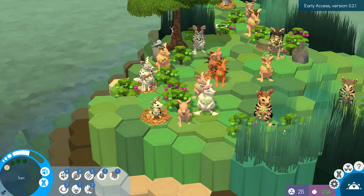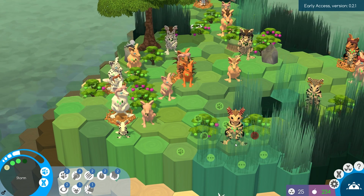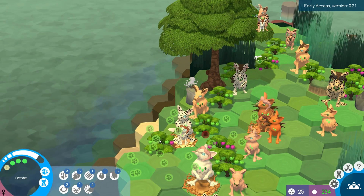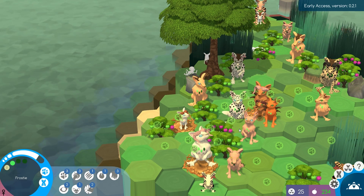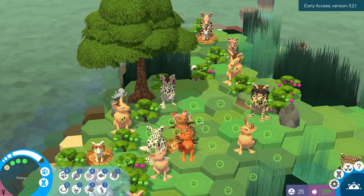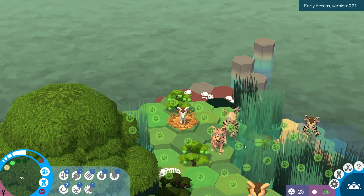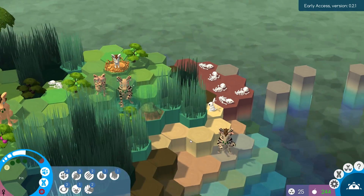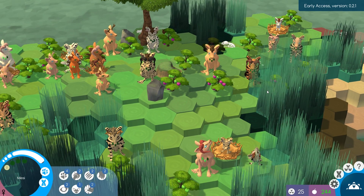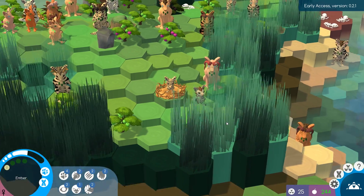It looks like Ice can actually have another baby, so we'll have her pop in the nest. There was some rustling over here — just a bunny though. Why don't we have you investigate over this area. We can have Frosty pop over here to pick those berries. This little one can pick these berries right here. Let's clear out more of this area — there's just so many things to do.